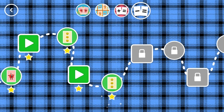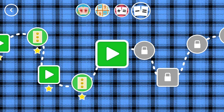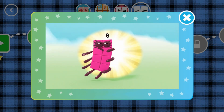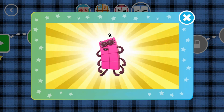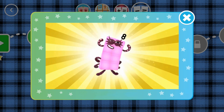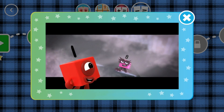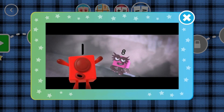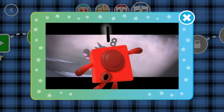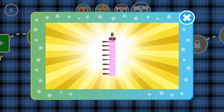You've earned a star! You've unlocked a new number! I'm eight, but you can call me Octoblock! One, two, three, four, five, six, seven, eight. He can stand really tall, he can climb up the wall, he is Octoblock, Octoblock! Octoblock, climb! One, two, three, four, five, six, seven, eight, climb!